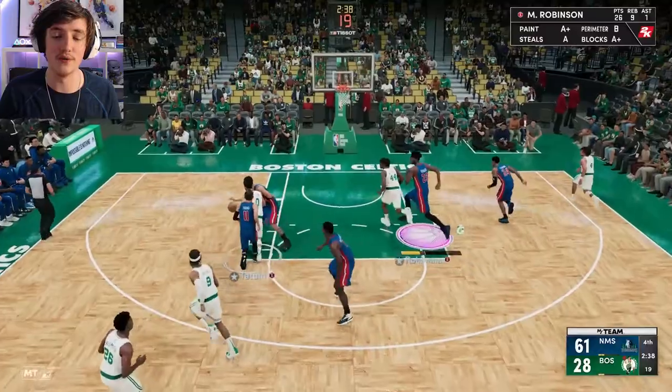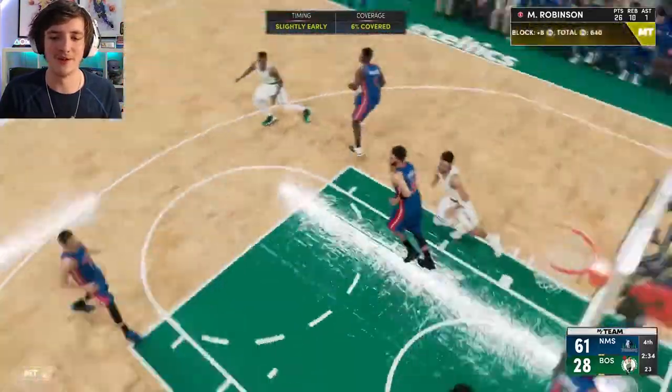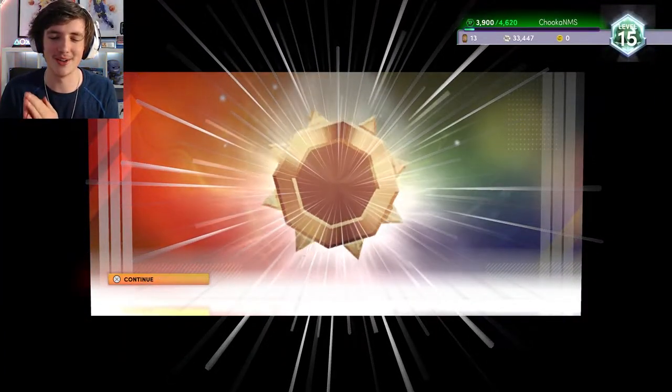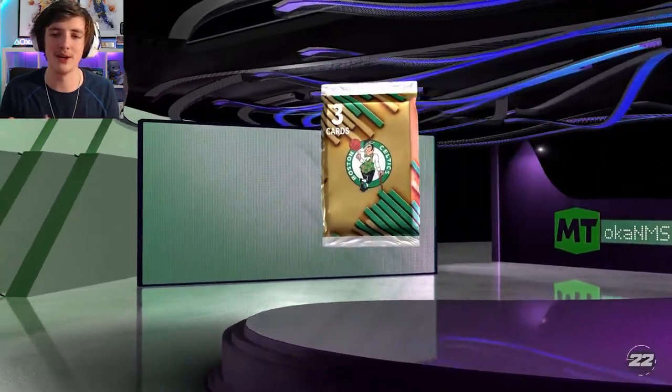We've got this Derek Jones Jr. — very nice card, by the way. He does have an Evo. I'm always having a lot of fun. This is domination, but I'm telling you, this Mitchell Robertson is so much fun to use. We did a little bit of domination throughout the past few days, probably for the last 48 hours.